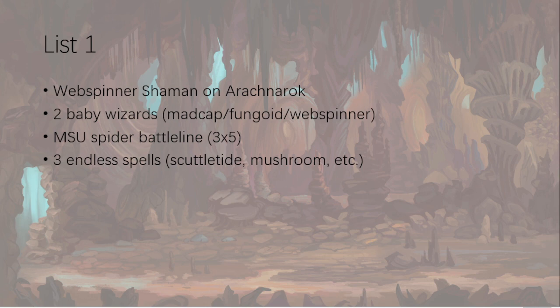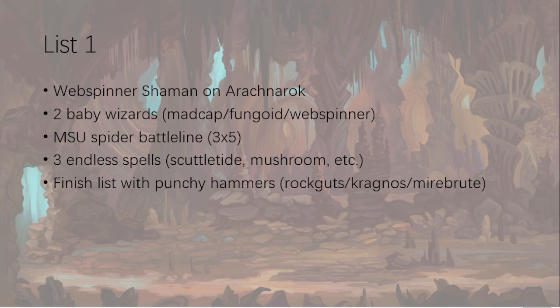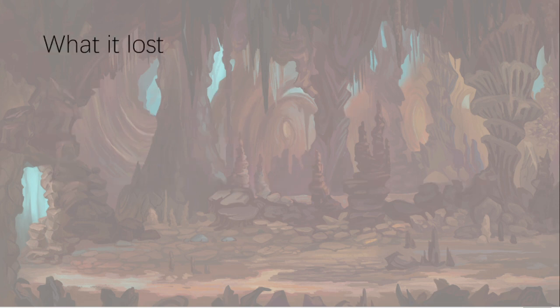What I was doing, apart from the mushroom, was throwing in as many hard-to-dispel endless spells as possible. Scuttletide has a casting value of seven. It's also really interesting to use Purple Sun in this list, which has a very high casting value. The mushroom just has loads of damage — you almost want it to be dispelled so you can reposition it. Then finish the list with some punchy hammers: Rock Guts, MYburt, Kragnos — that's what I used in my last GT. Other options include Sloggoth, twelve Rock Guts, Manglers, Squig Herd, or Boing Runts.